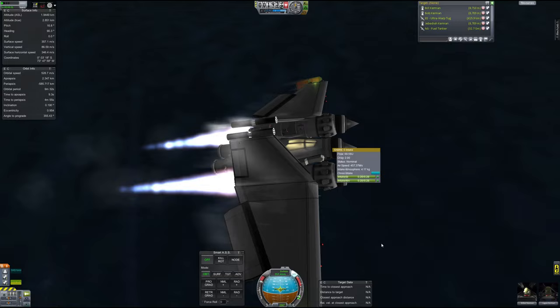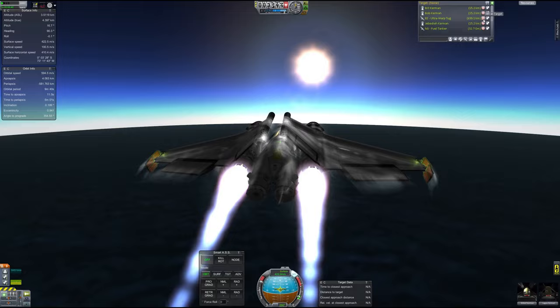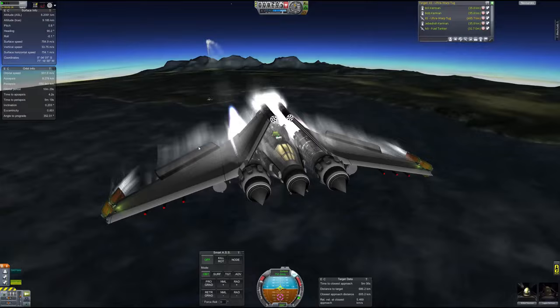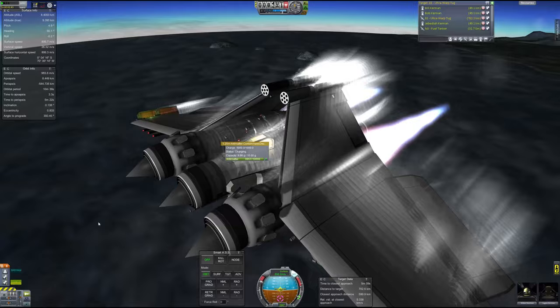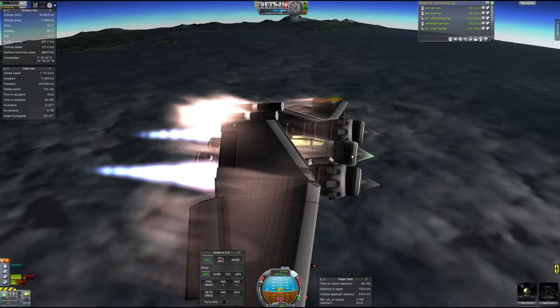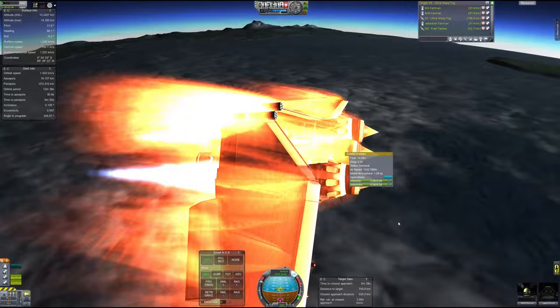Let's also accelerate time because it's a pretty simple ascent. The middle intake doesn't have a pre-cooler, so we're going to have to turn that off manually at a certain altitude. You'll see our thermal turbojets — each one is putting out over 1,300 kilonewtons, so over 1 meganewton each of thrust, which is just crazy. We're less than 10 kilometers up and we're already going almost a kilometer a second. And we have re-entry effects. If I turn that middle one off, you can see we are no longer overheating those engines. Excellent.